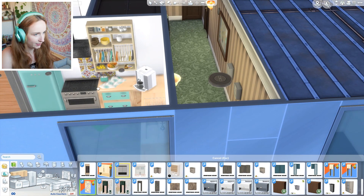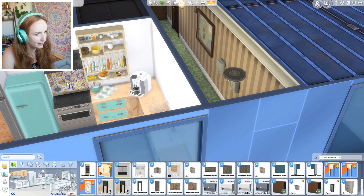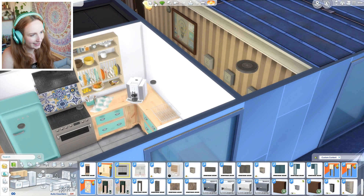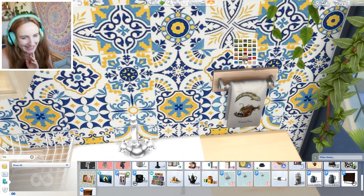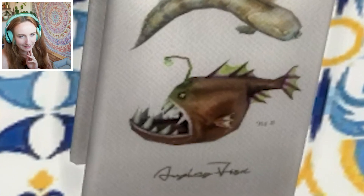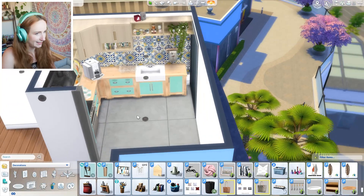There we go, that shelf is full. I now don't really know what else to put in the rest of the kitchen. What I have been loving is these backsplash tiles. Let's see if there's a good colour that matches the kitchen. We could go black and white, or we've got this that kind of matches. Oh my gosh, look at these tea tiles! Look what you could have - like look at that fish. There are some cute ones though.